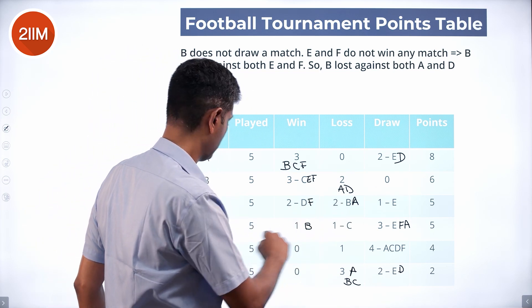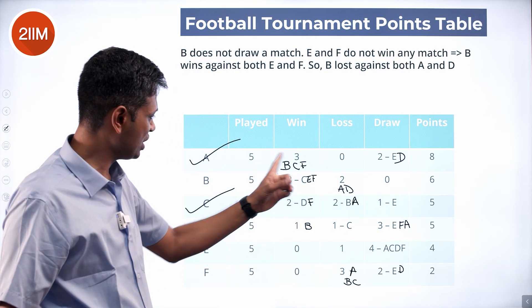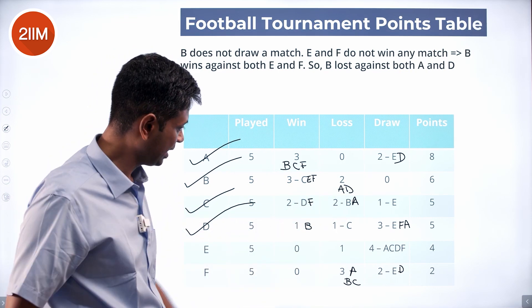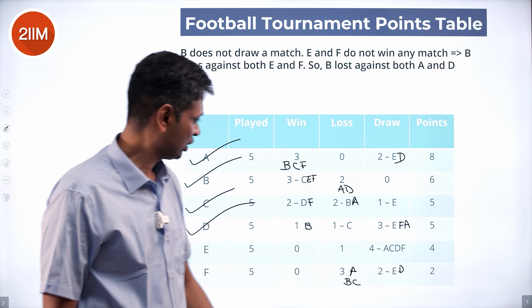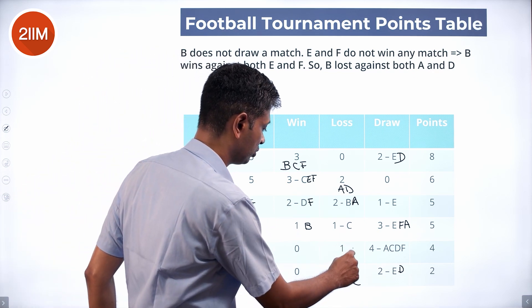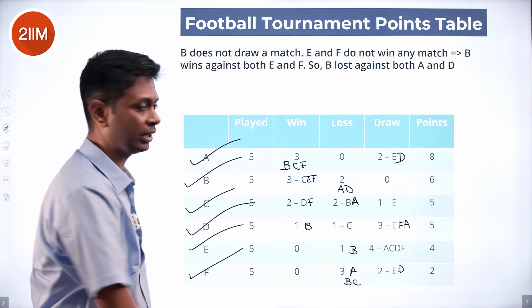The grid is now complete. D's opponents: B, A, C, E, F. C's row: B, A, D, E, F. B's row: C, E, F, A, D. D's column is complete. E's draws: F, A, C, D — and B is the one who defeated E. F's record against A, B, C, D, E is also complete.